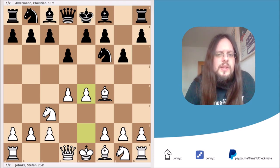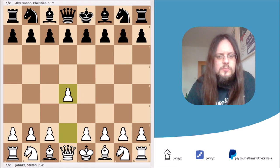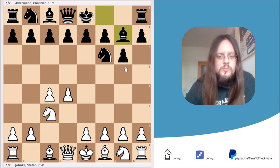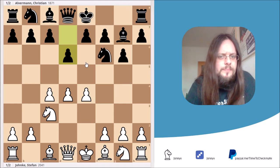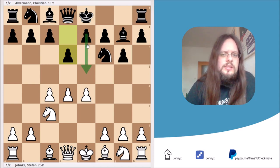If you look at Black's moves, you get a feeling that he wanted to play the King's Indian Defense. The King's Indian Defense starts after the moves d4, Nf6, c4, g6, Nc3, Bg7, e4, d6. Black's main break in this position is the pawn move e5, but in certain positions he also has the move c5.